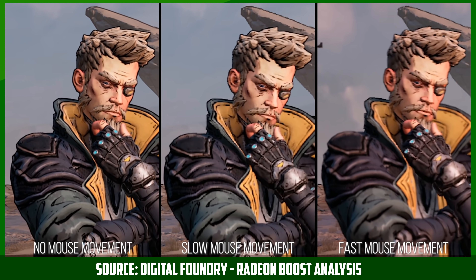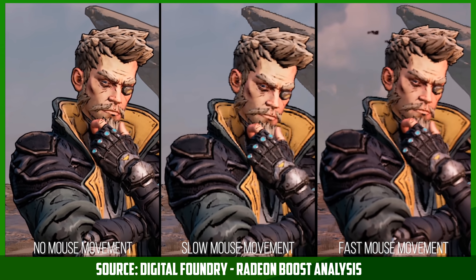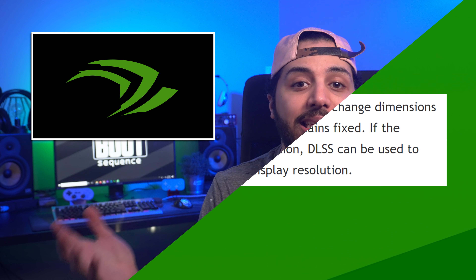And lastly, the big one — DLSS 2.1 will feature dynamic resolution scaling. Unlike AMD's Radeon Boost, which just scales the resolution of your screen depending on mouse movements and can sometimes make things look a little funky, DLSS 2.1 will adjust the internal resolution on the fly and run its algorithm to your target resolution. DLSS is obviously not available for every game, neither is Radeon Boost, but DLSS is definitely the best implementation of the two when it comes to resolution scaling.